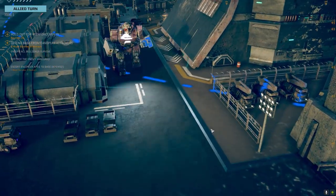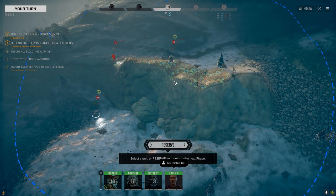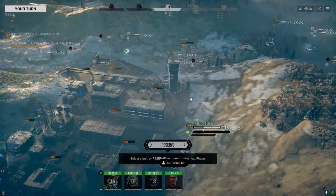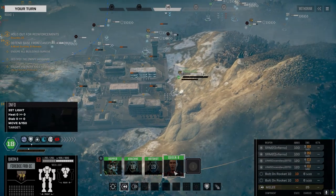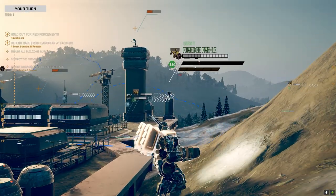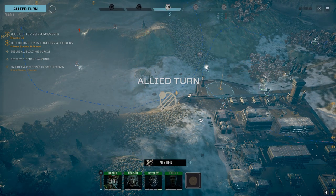Got to make sure the turrets get up and running. I can see a Commando, looks like an Urbanmech — can't quite tell. Looks like it has missiles, a Locust and a Stinger — they're starting on that side, we're over here. The bolt-on rockets are turned off by default, nice. It's good having that extra LRM for a bit more range on this guy. We're not going to hit in the first turn so let's just end it.